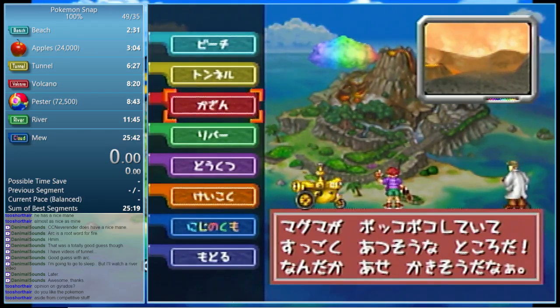Depending on how confident you are with your pictures inside Volcano determines how you want to take care of Moltres. I did another video on Moltres about the three stages and point values — there's one worth about four and a half thousand points, one worth about two and a half thousand, and one worth 500 points. Do keep that in mind.